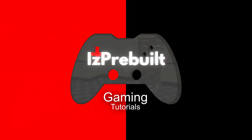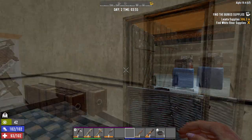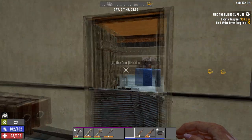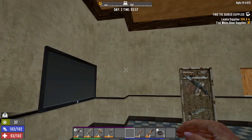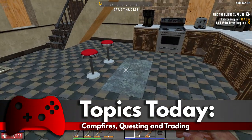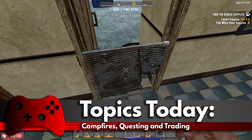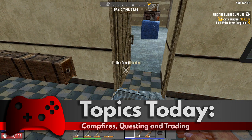Hello guys and welcome to episode 2 of the 7 Days Survival Guide. Last time you saw me it was just before the start of the night on day 1. It is now just before morning on day 2 — it will happen any moment now. There's the daytime sound, so now no zombies are running. It's all safe.